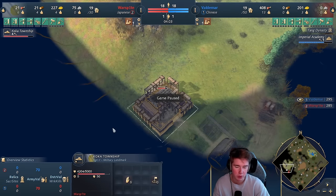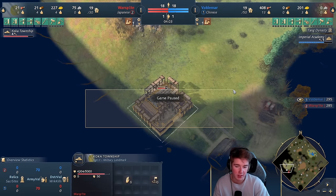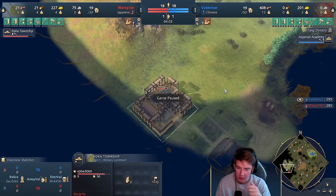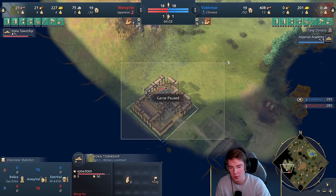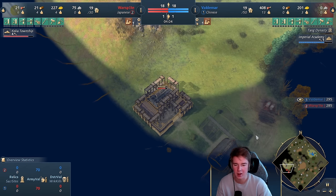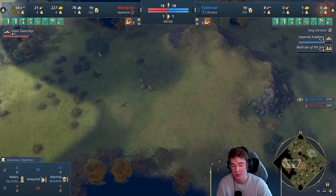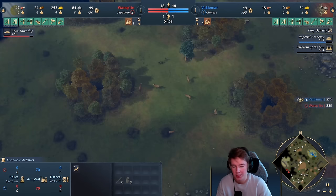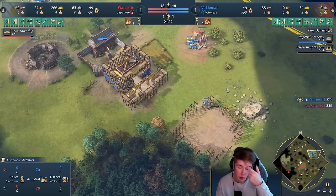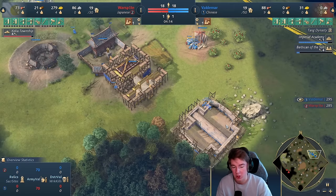I see the township, which means there's going to be shinobis out. The shinobis on water maps indicate they're going to go fast castle. But here it's on a land map, so I already know something's up. Usually when people go shinobis, it's to harass you until the point they can get fast castle. I have a feeling he's going to be playing pretty fast, going for the outside resources — so no farms initially. I have to rush up this Barbican pretty quickly because the shinobis come out immediately.